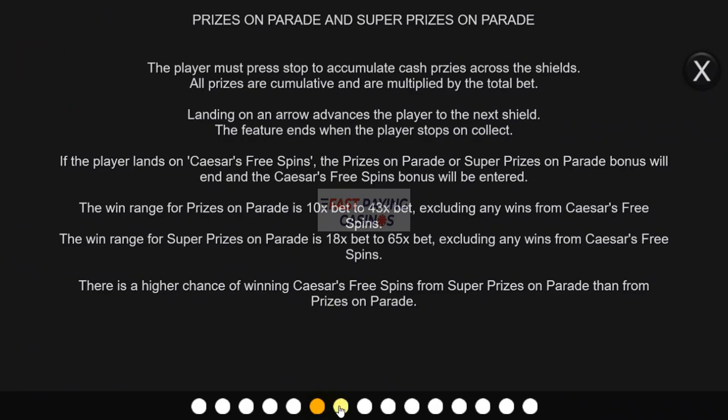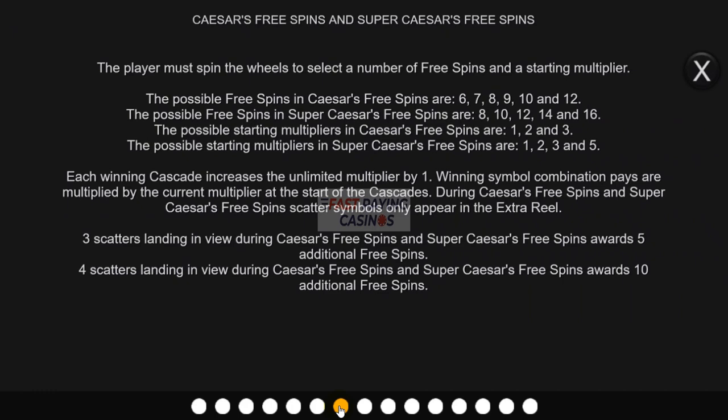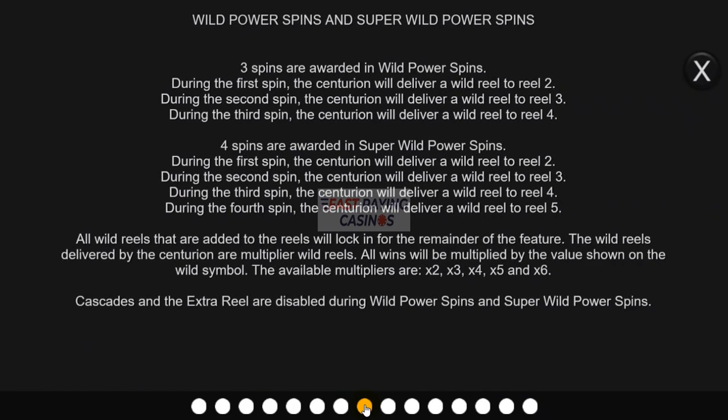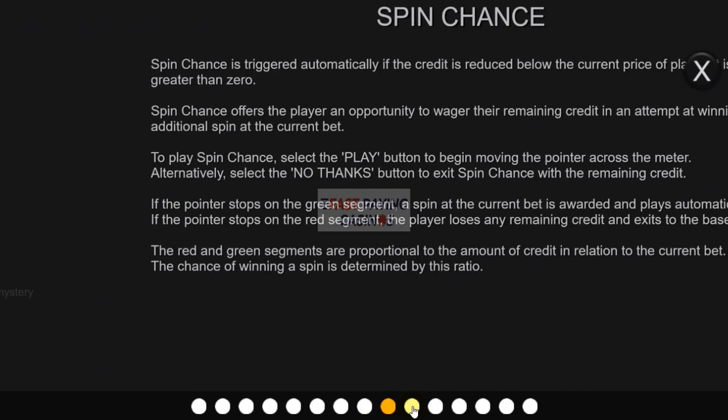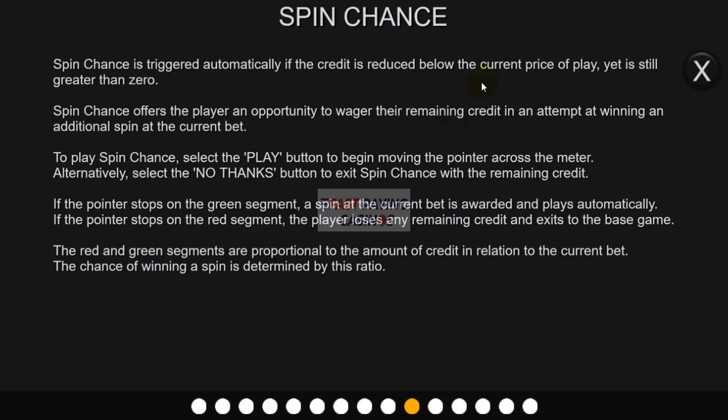That gives you a brief description of the features — this is a pick-me and there is so much to this slot, but you can actually read the instructions here. The Super Wild Power Spins gives you 4 wild reels with 2–6x wild multiplier columns, and as you can imagine, should you land 4 or 5 on each of the 4 reels you'll have a huge multiplier. There's also a gamble feature with 100% payback for when you run out of credits — Inspired Gaming gives you a little chance to top up your credit balance for an extra spin.